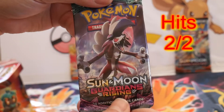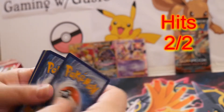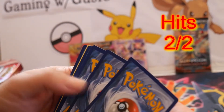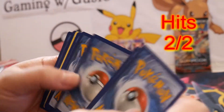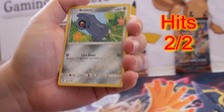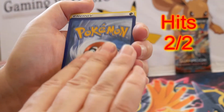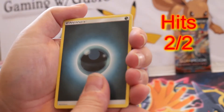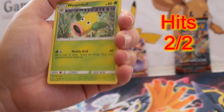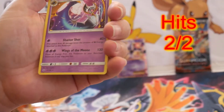Next up, Guardians Rising. There is a card turned backwards here — an Alolan Vulpix turned backwards. Helioptile, Beldum, Tentacruel, Clefairy, the Alolan Vulpix. I forgot to do the energy game. Aqua Patch, Wela Volcano Park, Fletchinder, Delibird Reverse, and a Lunala.